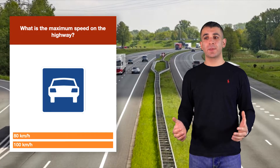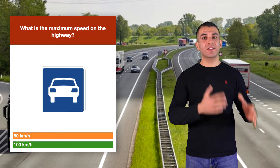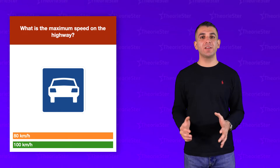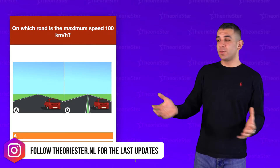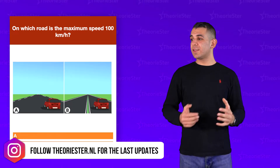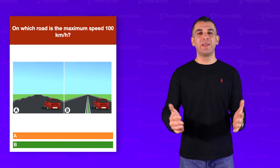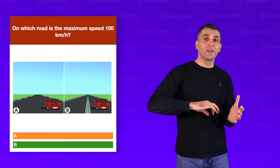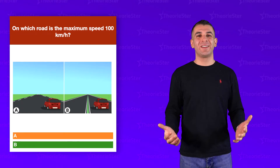What is the maximum speed on the highway — 80 or 100? It's 100. Remember there are many situations on a highway where the maximum speed will be 80, but standard it's 100. On which road is the maximum speed 100 km/h — A or B? It's B. If you see the green line, the maximum speed is always 100 km/h; without the green line, it's 80. Easy memory trick: the 100 euro bill is green. So green line on the road means 100 km/h.